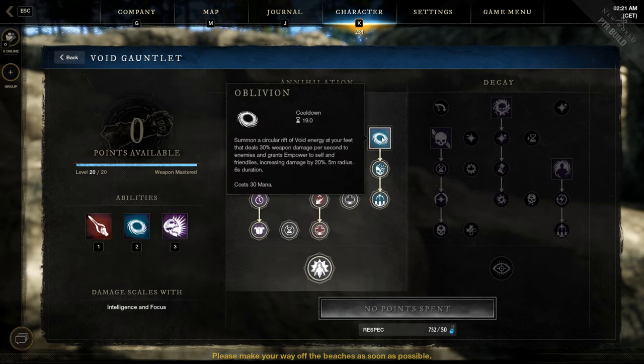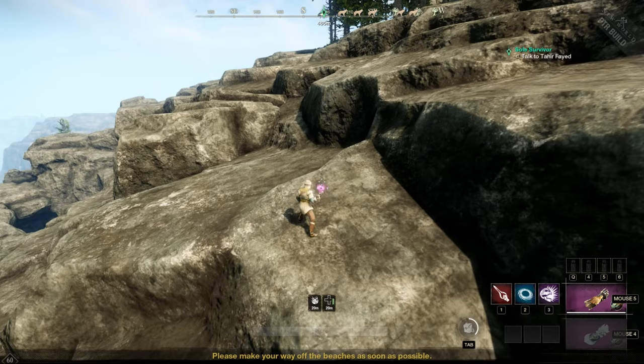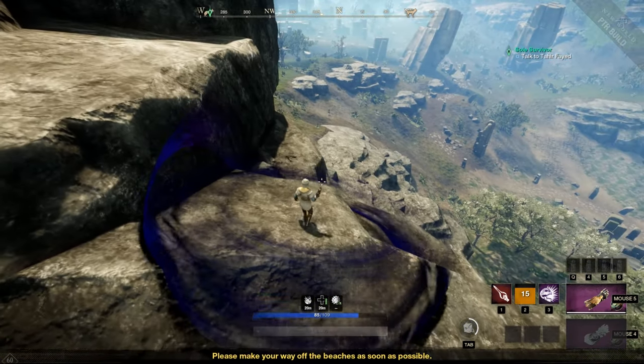Third active skill: Oblivion. It's an AoE with a small DoT, but it gives Empower to self and friendlies — so 20% more damage — and the radius is huge: 5 meters, for a good amount of duration, 6 seconds. Look at this animation. Fucking awesome.